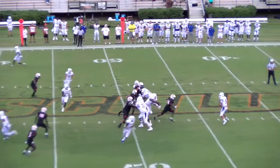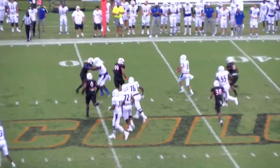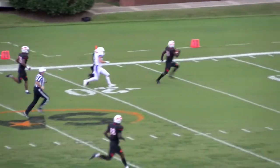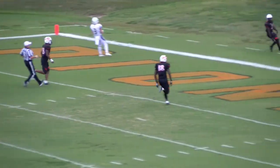Third down and six. The snap to Knoller — he's blitzed right up the middle, still being pressured. He gets away from two, trying to get outside, being chased by Deshaunters. He loses the football. Penalty is down — picked up by Russ at the 40, 30, 20, 10. He'll take it the distance. To the house. Touchdown Pioneers.